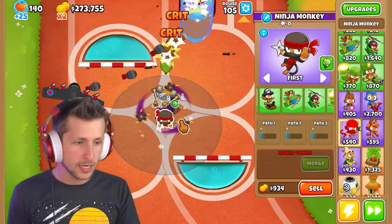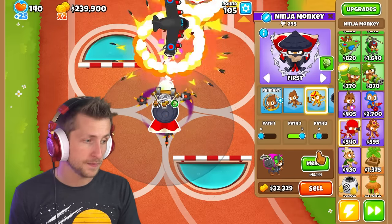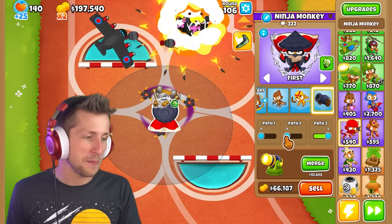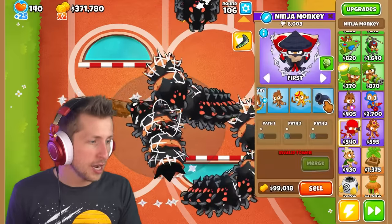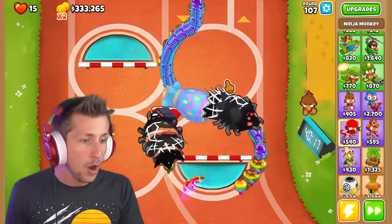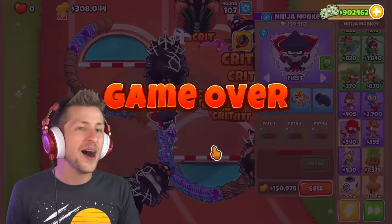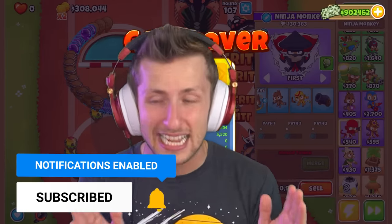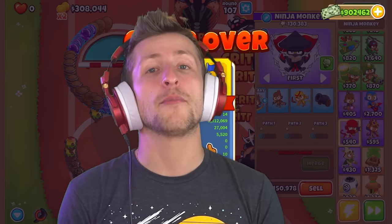Let's try a ninja monkey upgraded to top path, then give him middle path boomerang monkey, and then top path bomb shooter. Wait — the bombs aren't working. No bombs. But we still have that combo. What if we merge this? We ended up losing. So sometimes it works, sometimes it doesn't. I'd love to know what you guys think in the comments down below. Thank you guys so much for watching — really appreciate it, and I'll see you guys tomorrow for some more epic content. Peace.